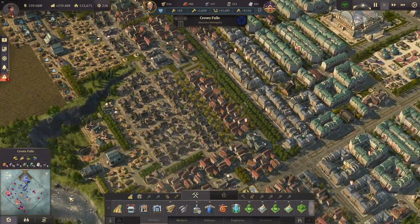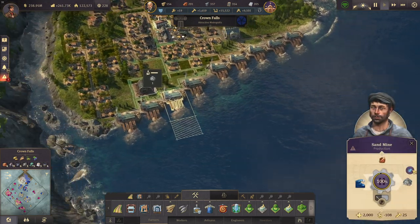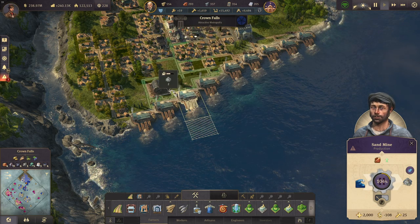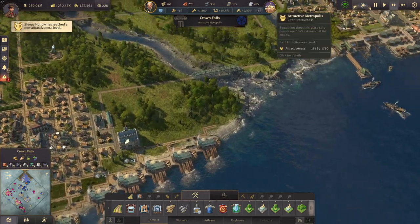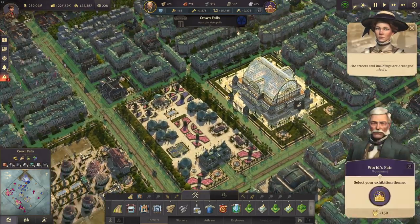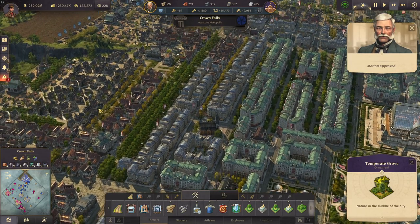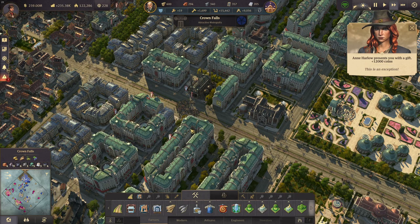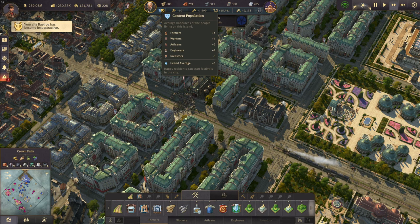We need more sand — I never thought I'd say that. We already have so many sand mines working at normal productivity. Let's increase their productivity by 50% — it only costs one happiness and that should solve the sand problem. We still have instability from the rights — I only took one page of propaganda last time so they should slow down. It's incredible how many riots we have even though the population is content, except for the investors.